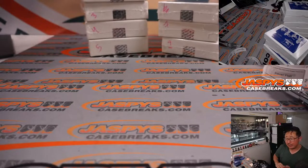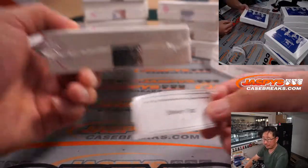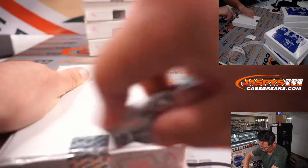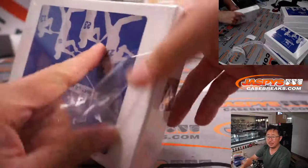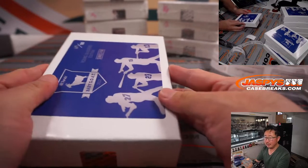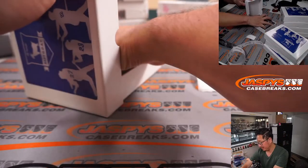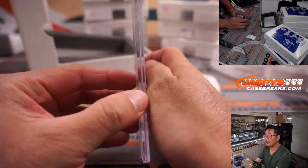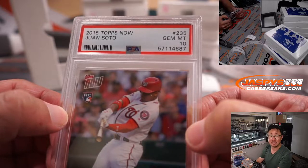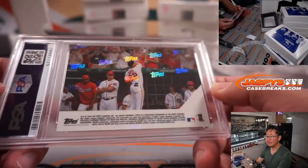Next up is Steven Flatt, box number one, and then back to Carl after Steven. Another graded card — the next young slugger for Steven Flatt is Juan Soto again from 2018 Topps Now. That's rookie Juan Soto, and that's a PSA 10. Awesome.